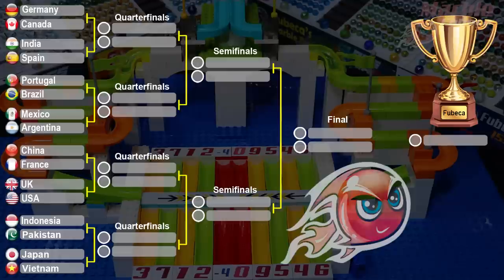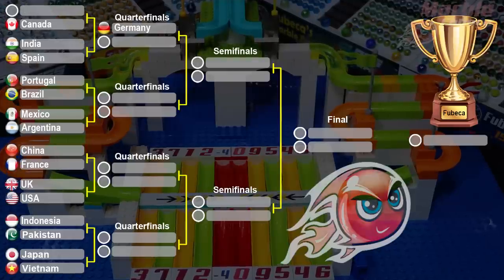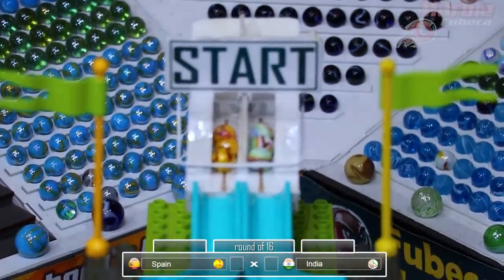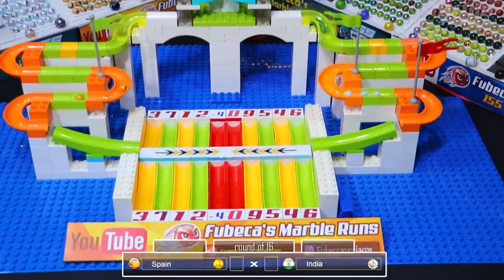One of the things these marbles need to do is avoid the middle red lanes as much as possible. An element of speed comes into play too, because if you get to the catwalk before the other team, you'll collide on their side of the course and be farther away from the middle red lanes.